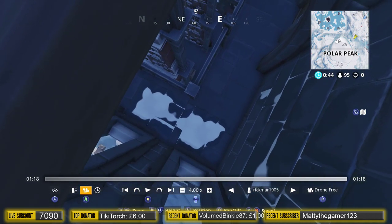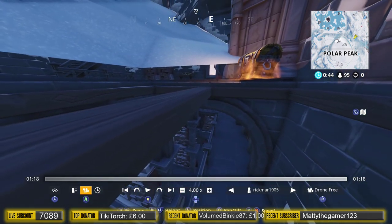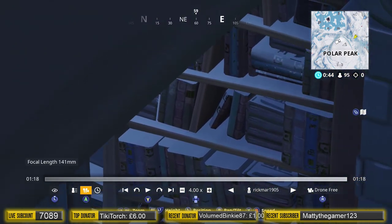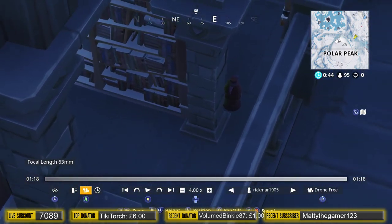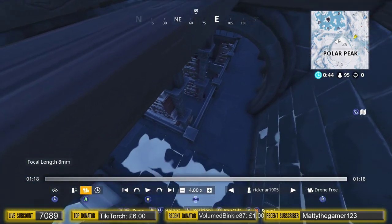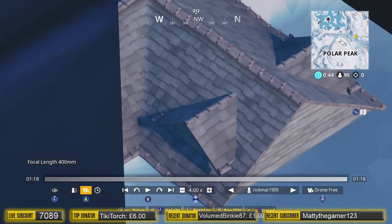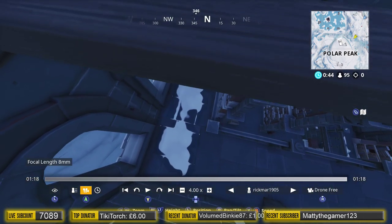We're inside the iceberg at Polar Peak - look at this! We've managed to get in through a replay. We're on Polar Peak just where the secret chest is, looking down underneath. This is what we can see - looks like a bookcase, a library. You can't access this in the game. There's a village, a house down there - that's possibly the house that's actually outside Polar Peak.